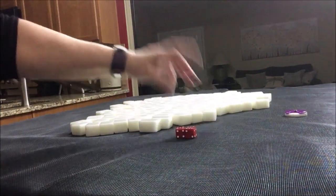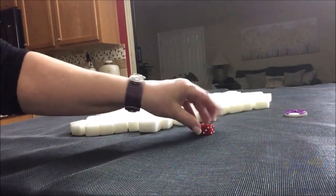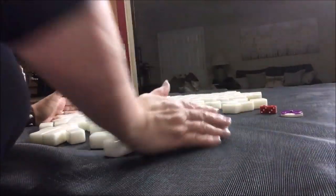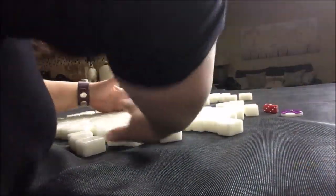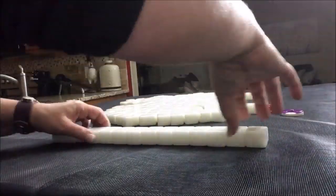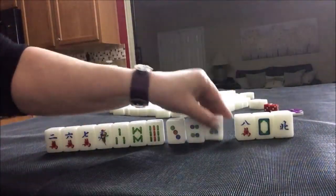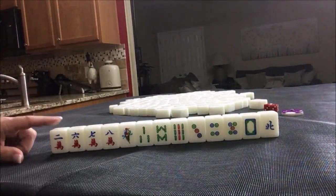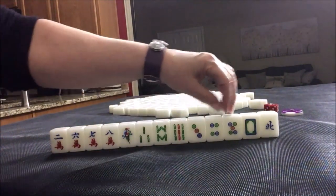I rolled an 11 — eight, nine, ten, eleven is west — so we're in west seat, non-dealer. For this one: two, six, seven, eight, one, three, eight, nine, three, four, five — single honors.